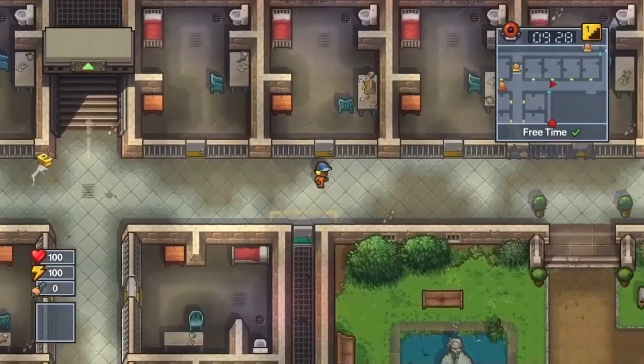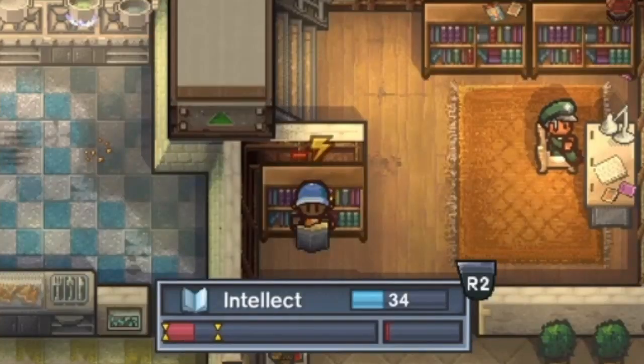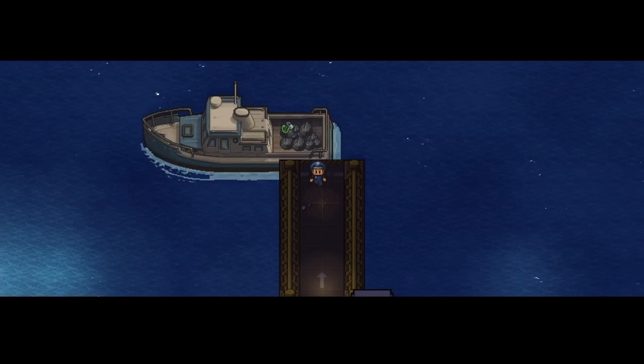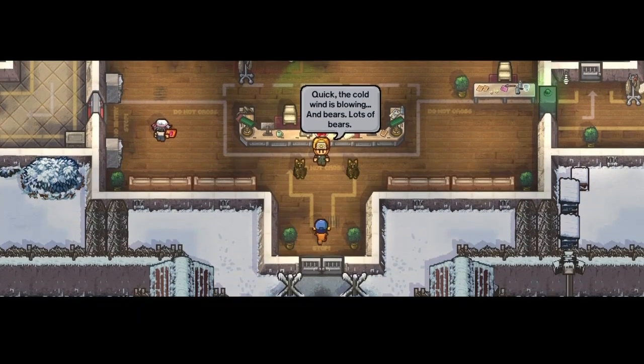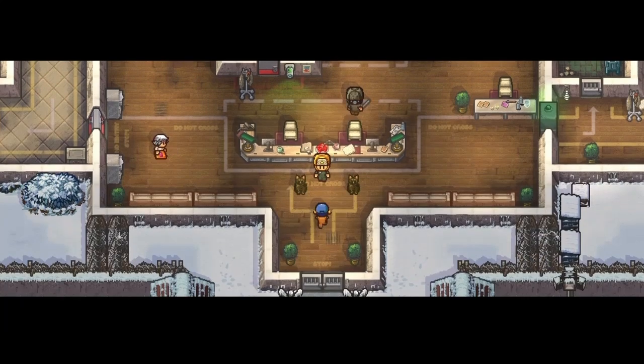Is it possible to beat The Escapist 2 without gaining any heat at all? This is part two of a two-part series. In the previous one we attempted the first six prisons, and we are starting now on Fort Tundra. Fort Tundra is the first of the hard difficulty prisons — pretty well protected with a wall and an electric fence, so this will be pretty difficult.